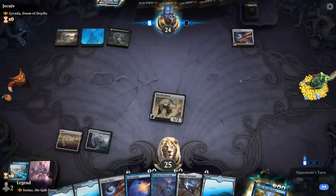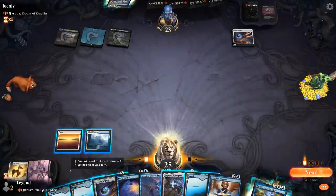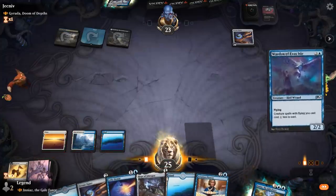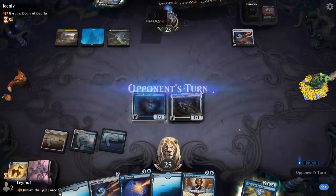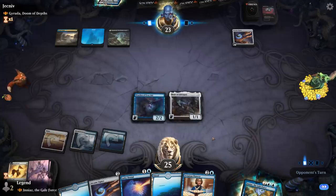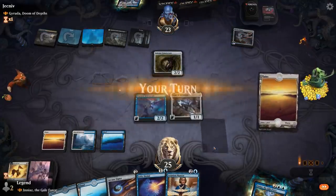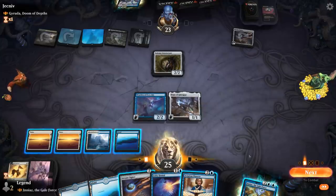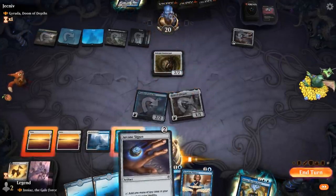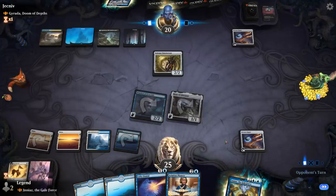Opponent deciding what to do next. Geruda was played as a commander and not as a companion. Feed the Swarm takes out Falcon, so now my Lofty Denial's not super effective. I guess we will play Warden plus Hope. Next turn I can maybe go Signet plus keep up Denial to counter Geruda. There's nothing amazing for me to steal with Ineas' ability at the moment.